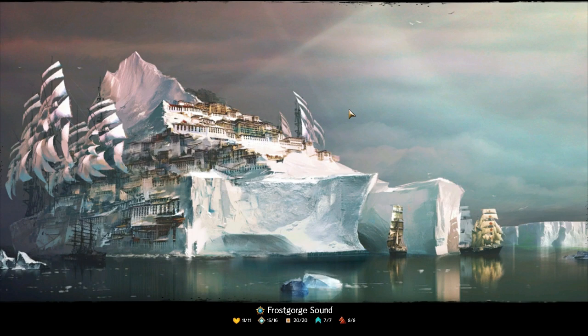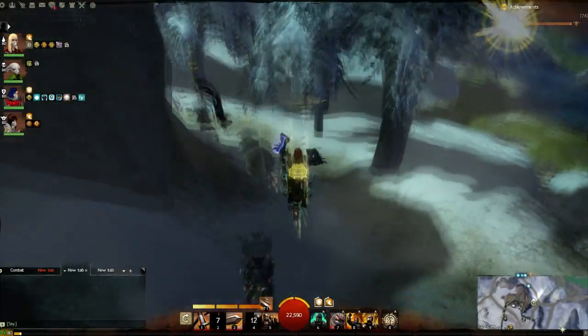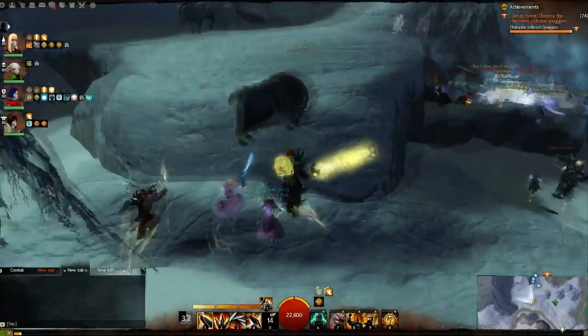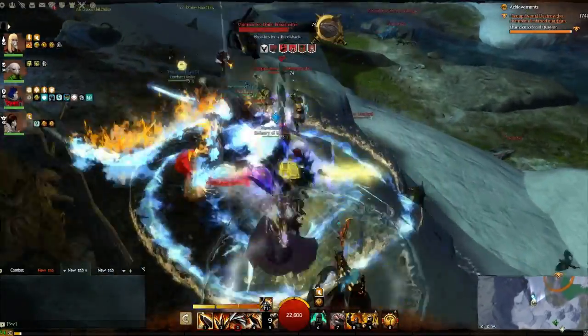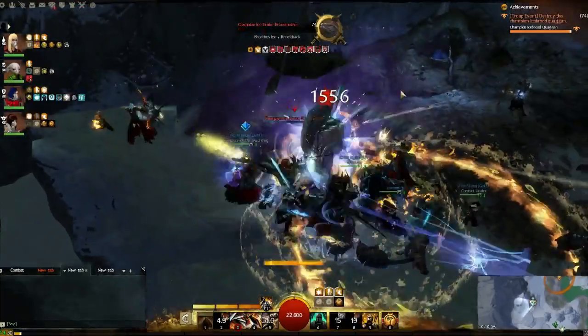This is the Sky Heights Steading waypoint. You can see my loading screens here — this definitely will impact you. This is where the Ice Drake Broodmother is. Over here on the left there is a way you can climb up. A lot of times it's easier to go up the mountain on this side so you can jump down on the platform where the drake usually is. Sometimes people are nice and drag the broodmother off of the platform, but that doesn't always happen — niceness does not always happen.